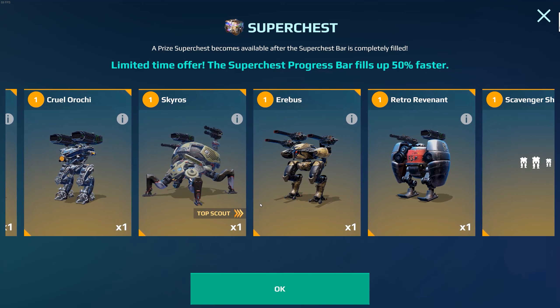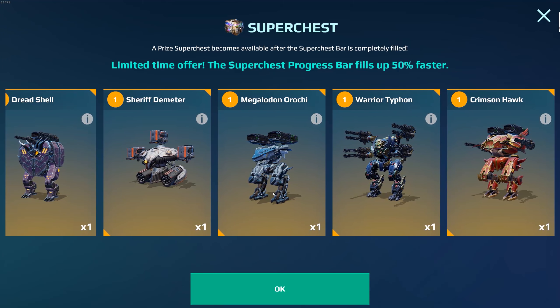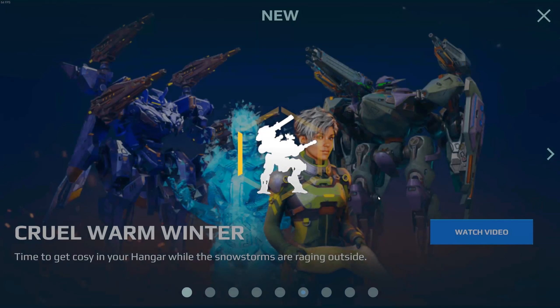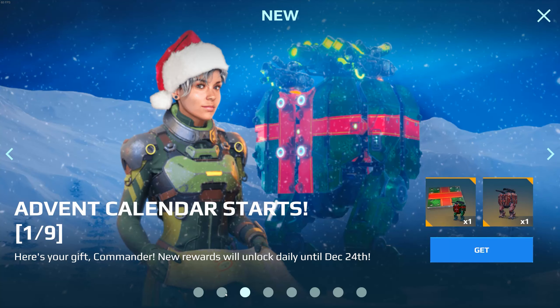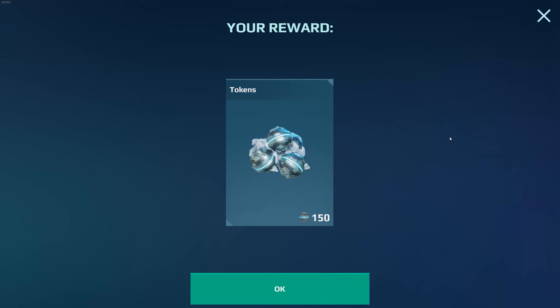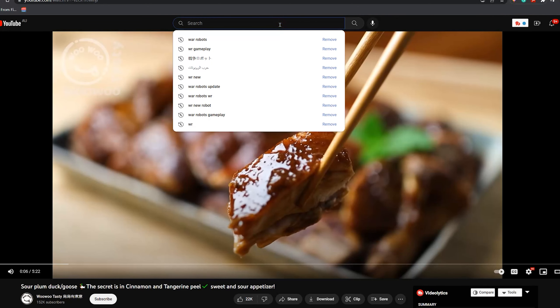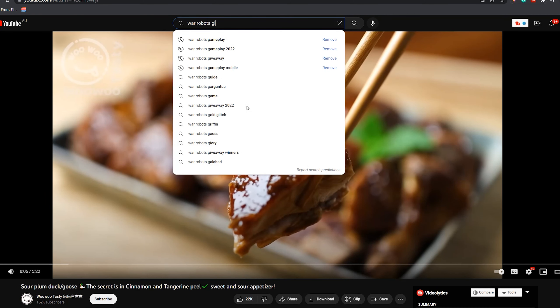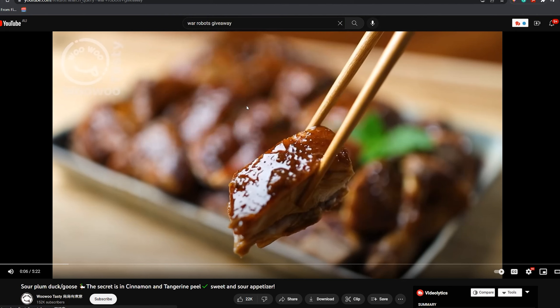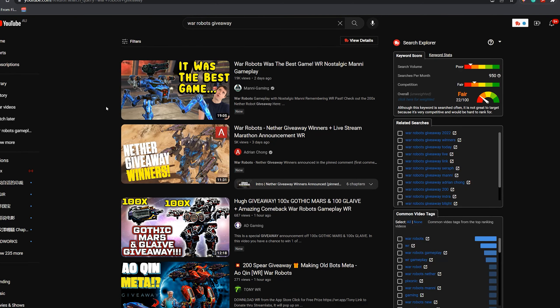If you are a free-to-play player, you can go to the mail section where they give away a free Shell robot and paint job. You can also collect some free event tokens there every day. At Christmas, you can get free Pain and Toxin weapons for the Shell robot they give you. You can also go to YouTube and search for War Robots giveaway — it will show up some videos where YouTubers are giving away new robots and weapons, so you can get some free stuff.